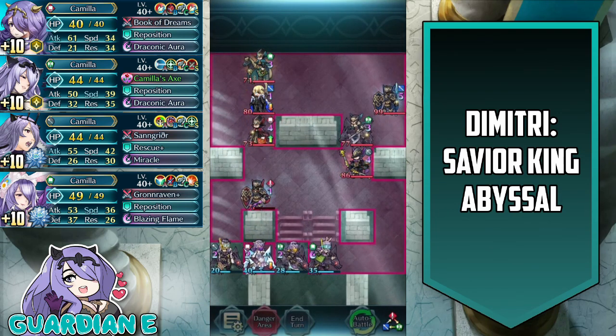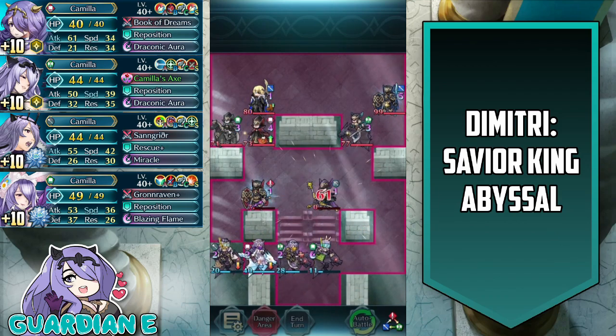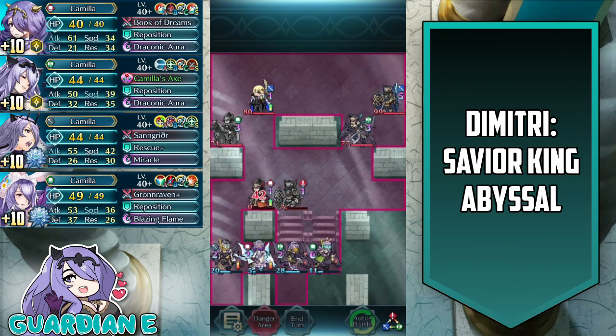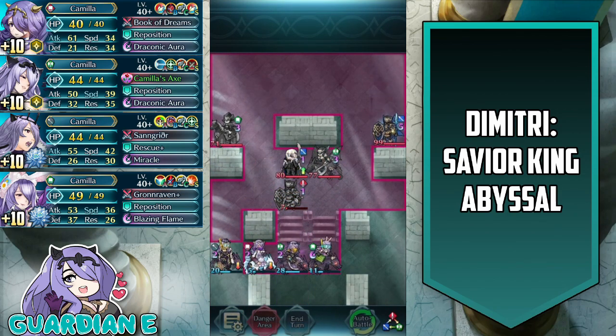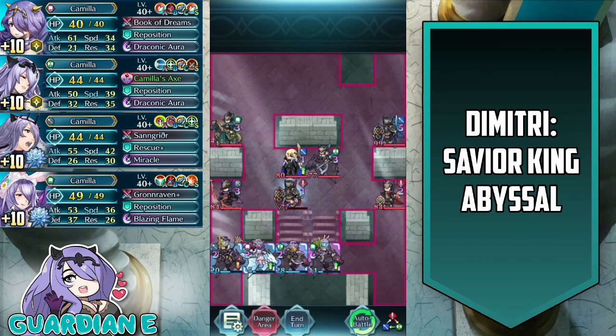Unfortunately she doesn't secure the kill here, but that's okay. The sword knight is going to move to the side, which will allow the red rotter blade user to initiate on adrift Camilla — she'll do a lot of damage, but she's also going to die for her troubles. So that's two big threats down: one of the archers and the red tome user.